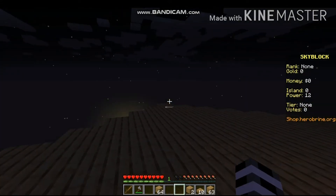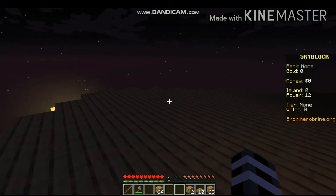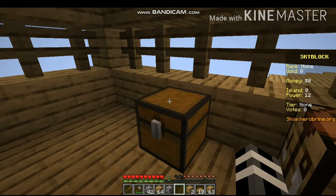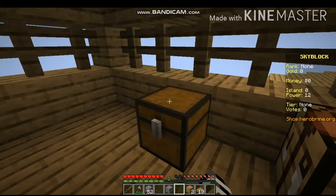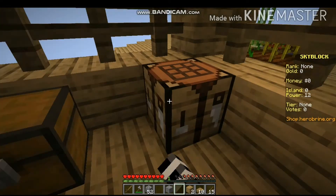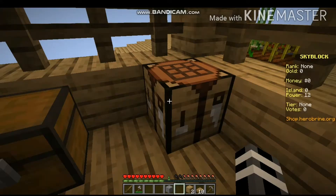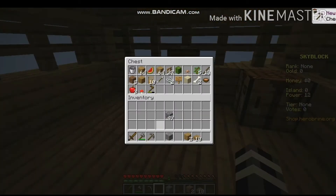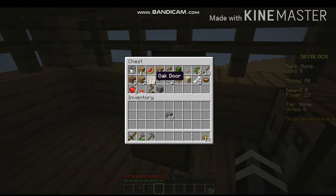Now I'm gonna start with the mob farm. I'm gonna get some cobblestone because for creepers they don't explode on cobblestone. I got some cobblestone from the chest — nice, a lot of wood too. Making a pickaxe and I got some gravel from the stone generator. Getting my stuff ready, I'm probably gonna need wooden planks too.